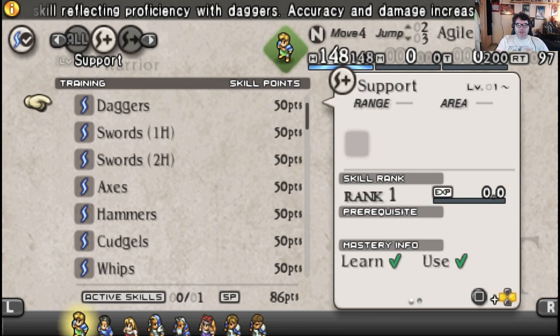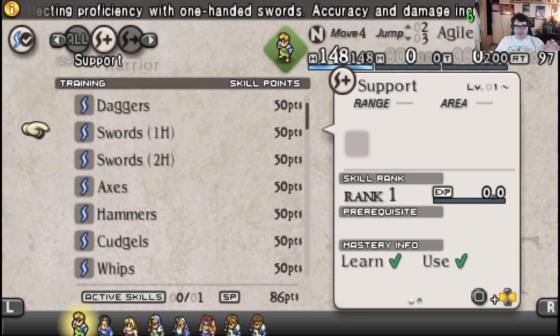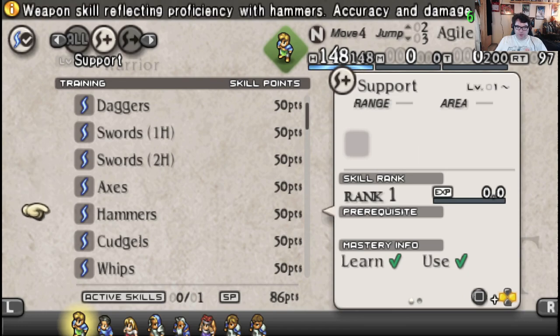Once you learn a skill, because they're not specific to a character, not to a class, you can then equip them on other classes. For example, if I learn the One-Handed Sword Skill, or Two-Handed Sword Skill, or what have you.